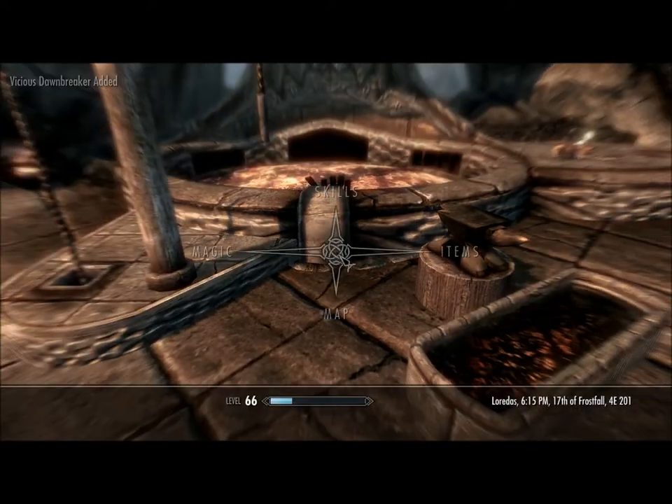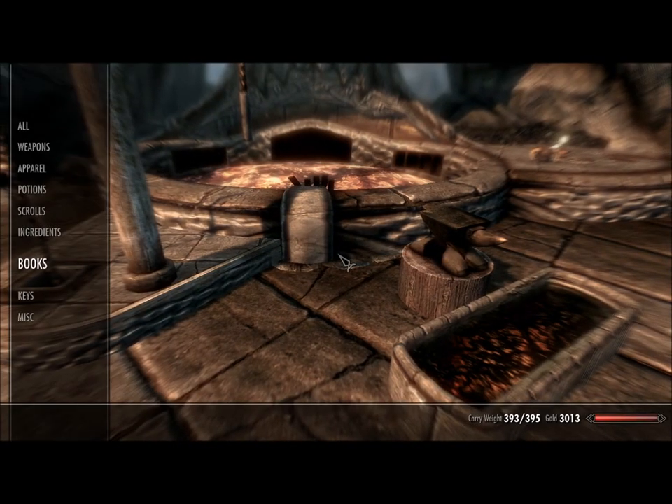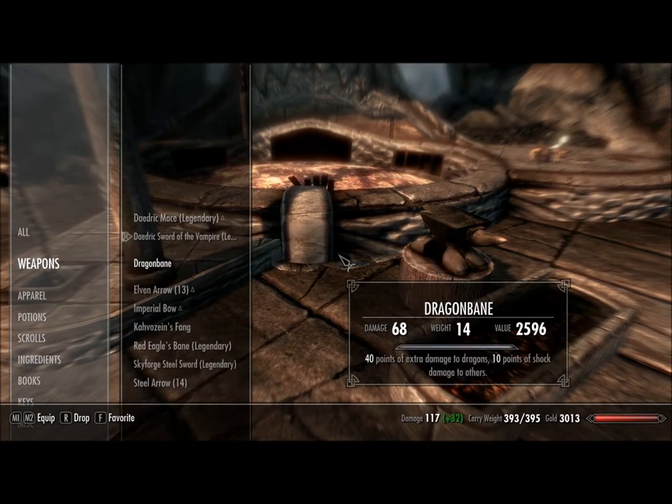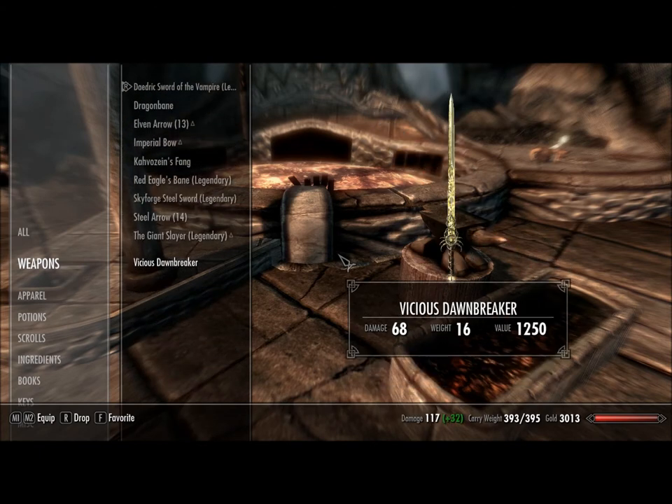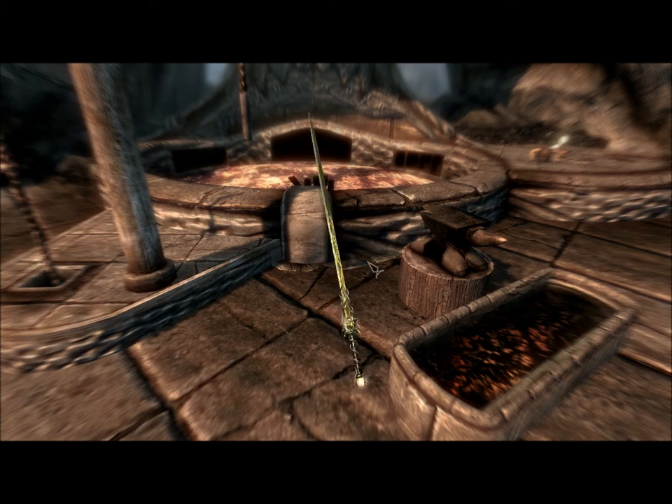Now let's take a look at this bad boy. Look at it. Oh my god. It looks a lot better than the other one, I believe. I think the other one just has a little bitty sun thing in the middle, and other than that it's just a normal blade, but this has gold engravings on it.